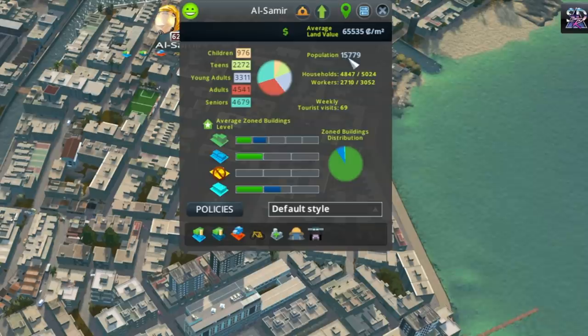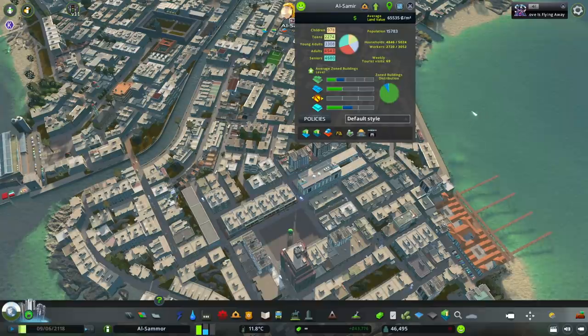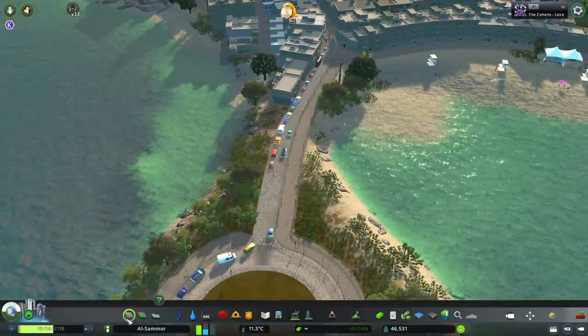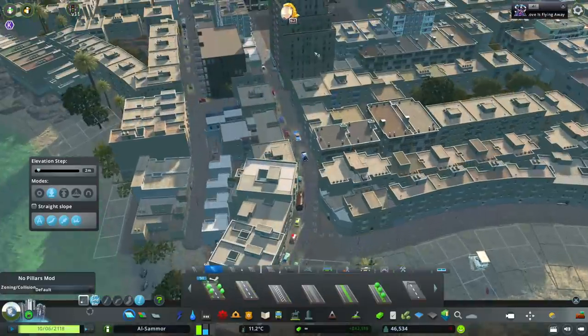Al-Samir has about 15,000 people, no industrial area here, and not many visitors. The industrial area is actually over here. When placing down a road I have to find what's suitable, but it has to be a road that's quite small.